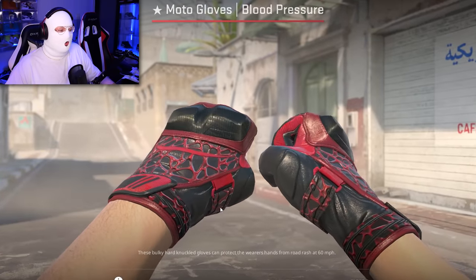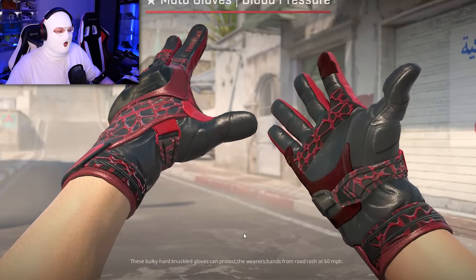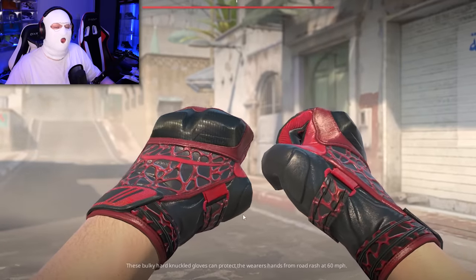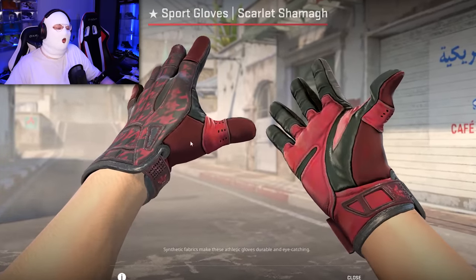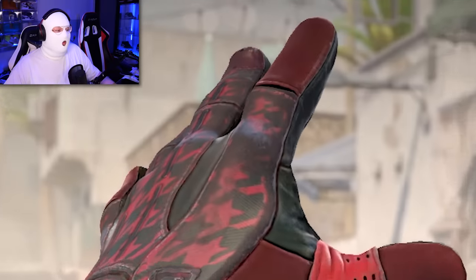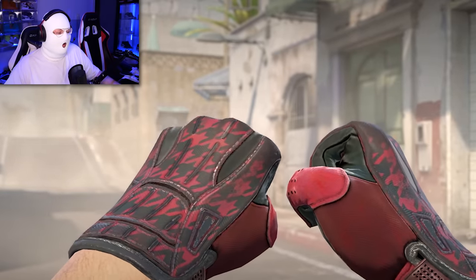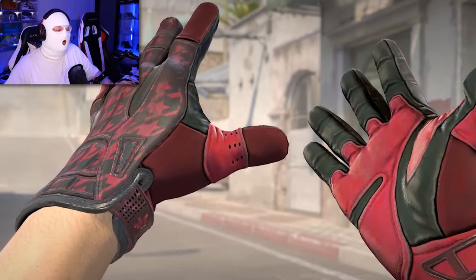Finally, we have some gloves that are updated as well. The Moto Glove's Blood Pressure looks much more vibrant now in CS2, and there are barely any scratches — they look very clean. Same with the Sport Glove's Scarlet Shard, because these ones have a lot of red color where in CSGO there was none — you can see on the fingertips and between the wrist and thumb it now has this nice deep red color. It definitely looks a lot better.